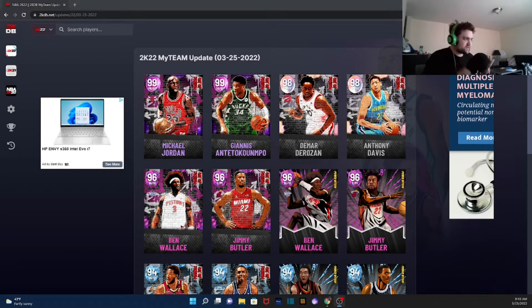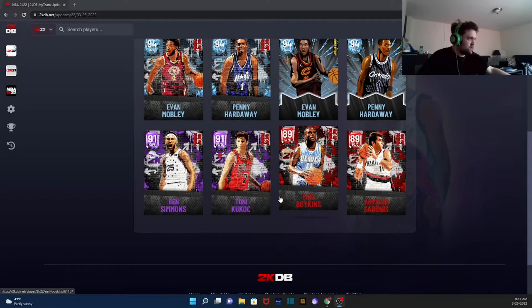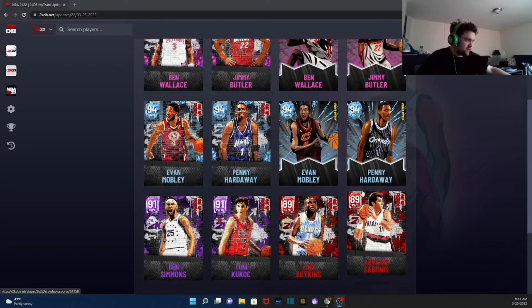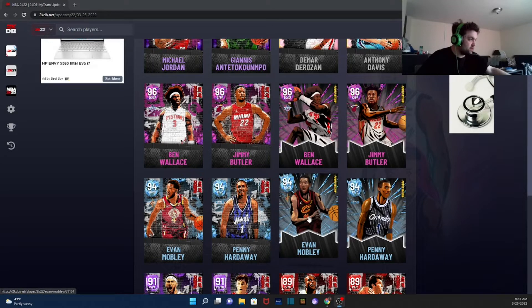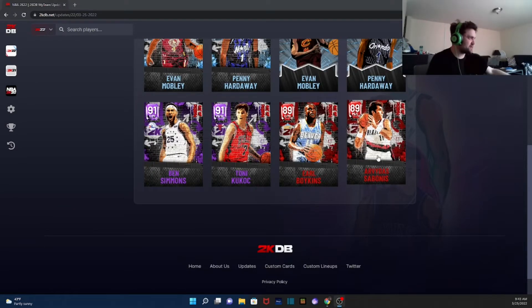What's going on guys, Nick here. I just woke up and the cards just went up on 2KDB. I'm here to go over all of them. Taking a quick glance at everything before we get into it — point guard, cool. Coach might be scary, same thing for some bonus cards. What I'm getting from this glance is there's no glaring overpowered card at the point guard position, which is good. I don't need an Evan Mobley point guard card, but I do need an Evan Mobley shooting guard card.